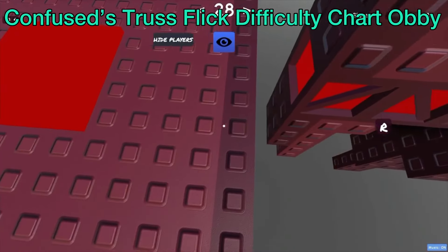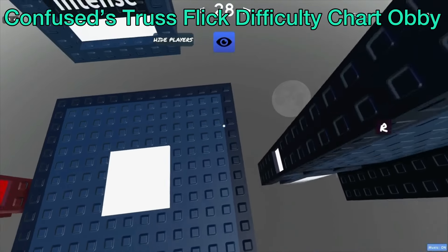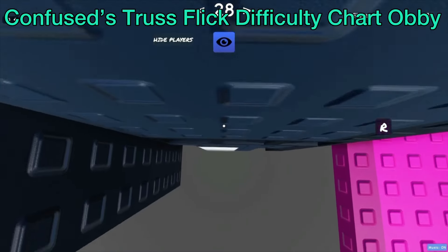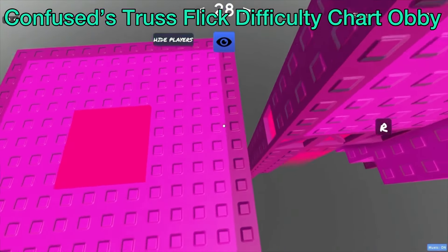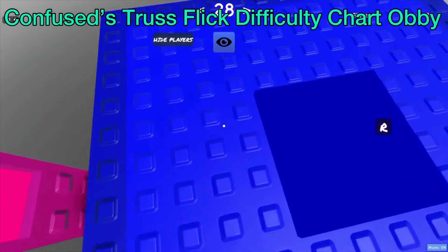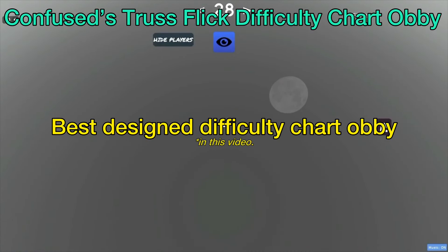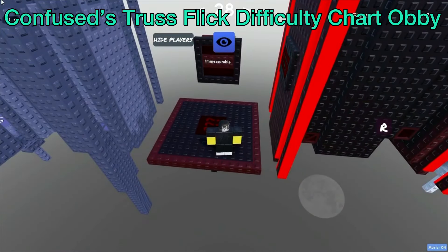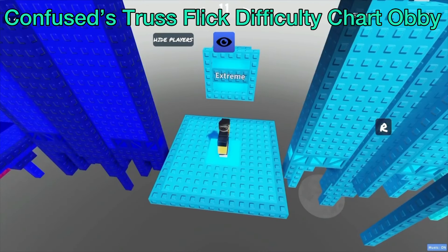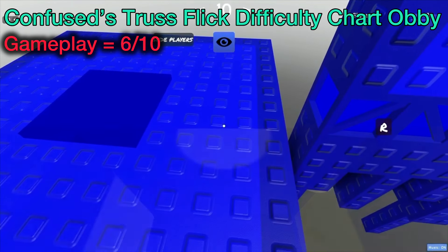This is a very small difficulty chart obby, only having 33 stages. The stages mostly consist of more basic truss jumps, but it quickly gets hard. The gameplay is pretty straightforward, having an assortment of truss jumps that are pretty similar to each other, but not too similar — there is still a good amount of variety. Even if the design is not being scored, this is the best-designed difficulty chart obby in the video. The design goes hand in hand with the gameplay, as some of the design is used as an obstacle. I like the simple gameplay with the complex design, giving it a rating of 6 out of 10 on gameplay.